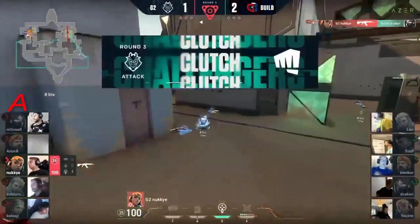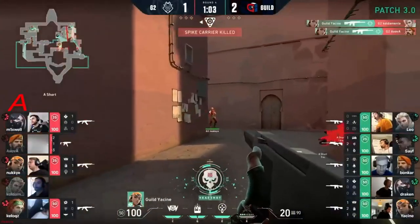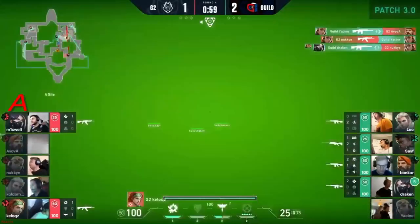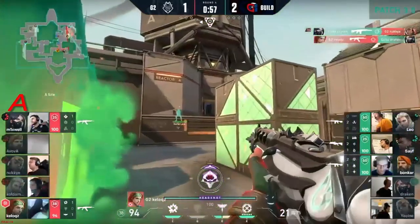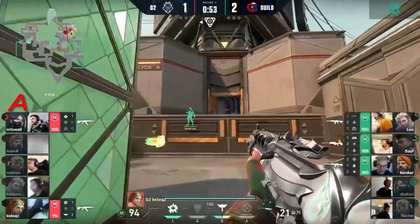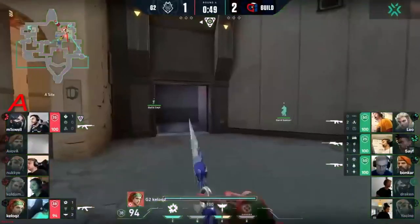That is a clutch, but oh my god — he's just gone forward with zero information. They notice nobody outside B, and as they rotate to A, Yasin pushes. It's so unpredictable, there's no way to see it coming, and that's what gives him the edge in a lot of these situations.